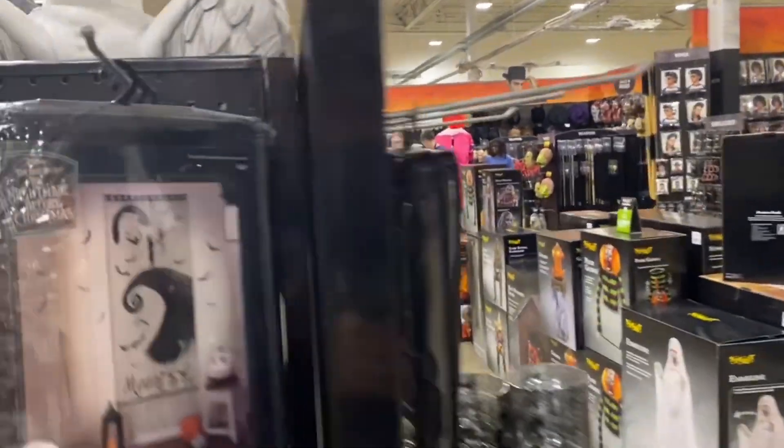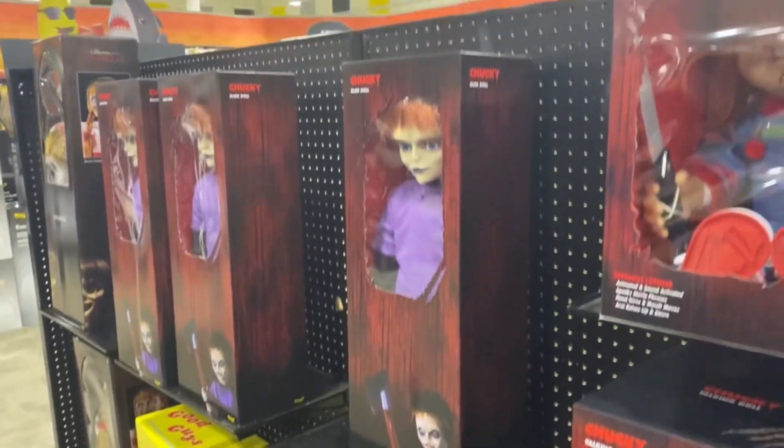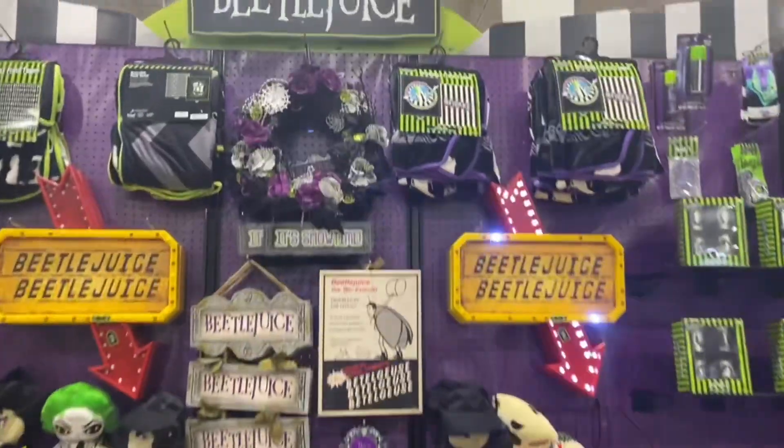They have the Penny... guys, they're bringing Slim out right now. As I'm waiting for Slim to get set up - they have all the Chucky dolls including the Glen doll, which I haven't seen in too many stores. They have a bunch of these paintings and posters over there. Next up we have some of the Beetlejuice stuff.